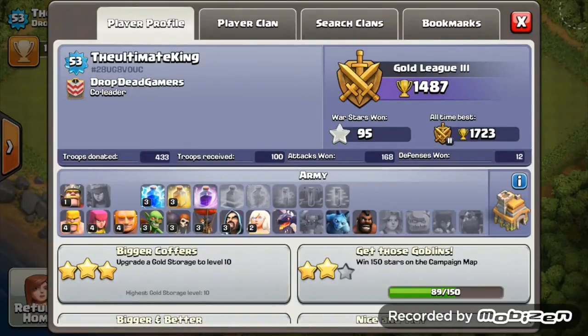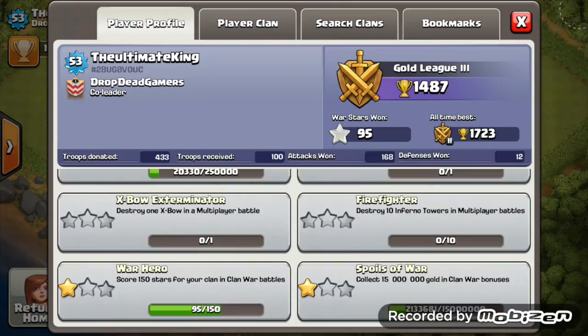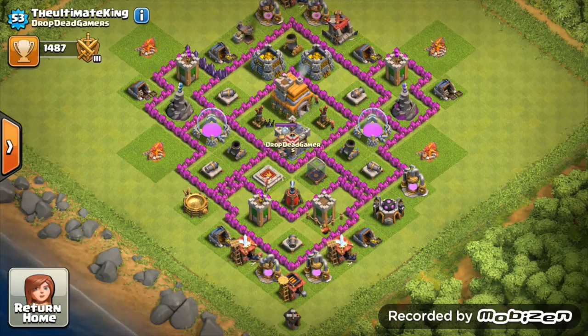Spell-wise, you get a new spell at Town Hall 7 — the rage spell. It doesn't look like you're doing many wars — level 1 clan, 95 war stars — but upgrade those troops in case you decide to do more wars. Upgrade the dragon — they're the best war troop at Town Hall 7. Upgrade the rage spell and hog riders to level 2 as well. Your gold and elixir grab is quite good for a Town Hall 7, and your dark elixir grab of 20,000 is not bad at all for a new Town Hall 7.